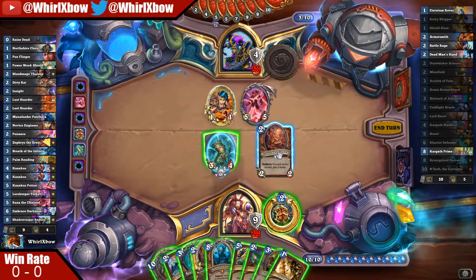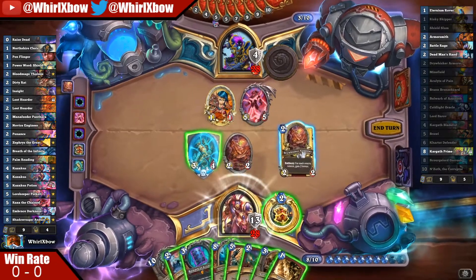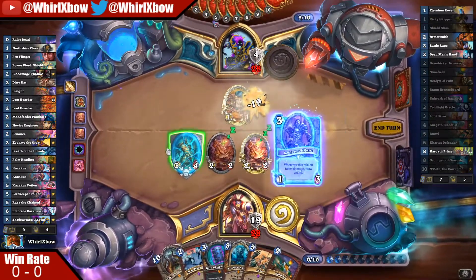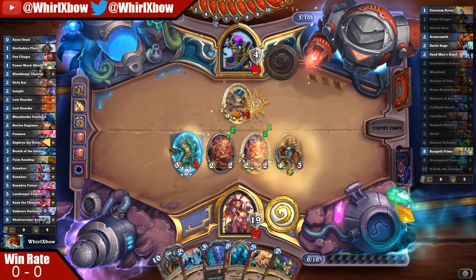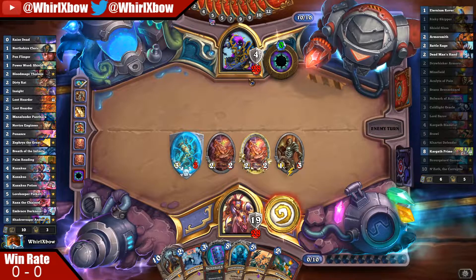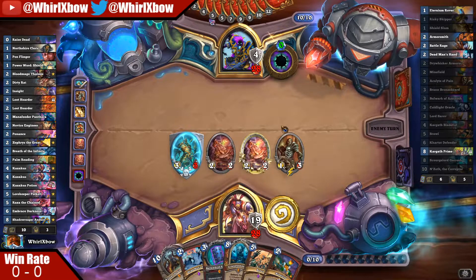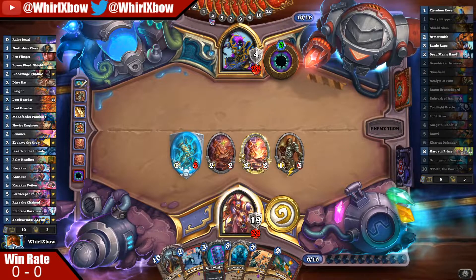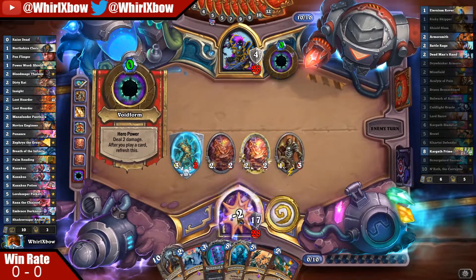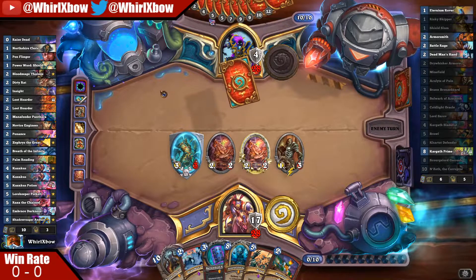If I can get to a point where every single turn I just play Bulwark and Dead Man's Hand, I win the game — it's very very hard for them to deal like 10 cards of damage in one turn. I have so much armor it might be hard for him to actually break through it all efficiently. That's another 10 health — actually really good because now I'm guaranteed to have one of my Dead Man's Hands.